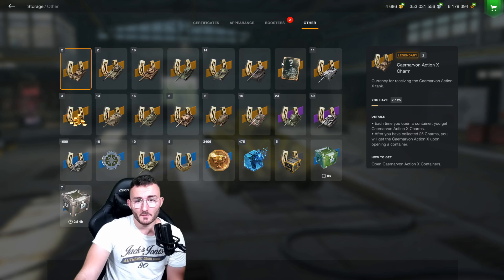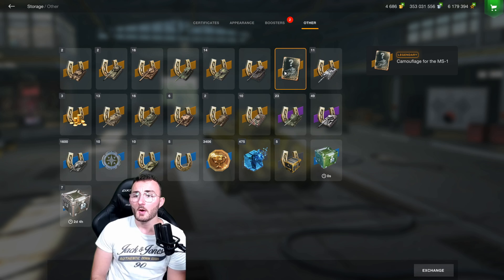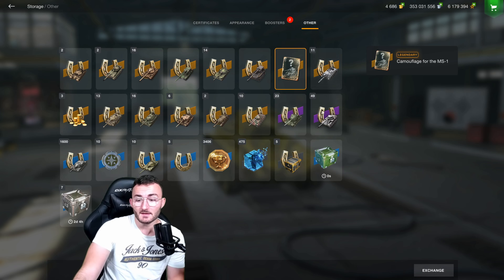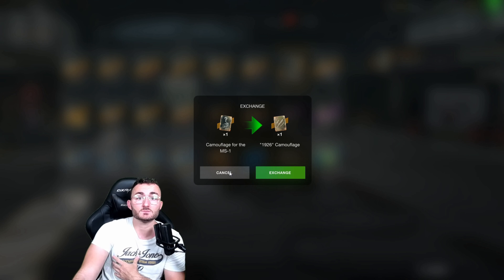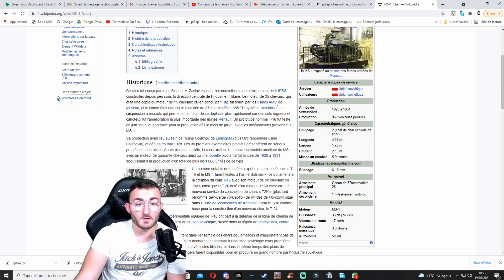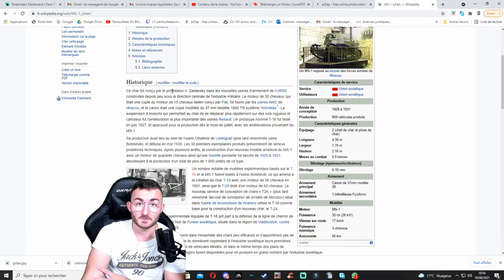For the curious ones: if you go into your storage section and click on Others, you'll see the camouflage for the MS1. It's not something granted by Wargaming — you had the possibility of getting it in an event called Galactic Riches, which occurred six months ago. If you already have it, click on it, then on Exchange, and you will receive the 1926 camouflage, renaming the MS1 into MS1 1926 — the year the production of the tank started, based on Wikipedia.